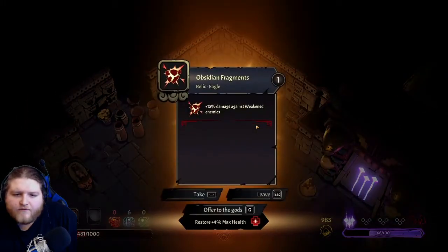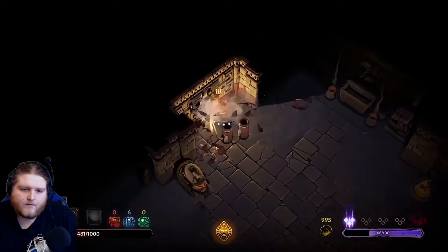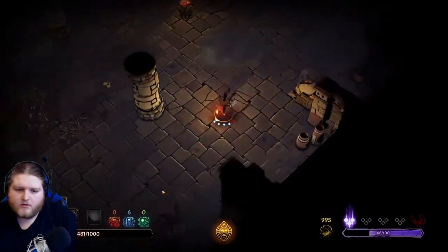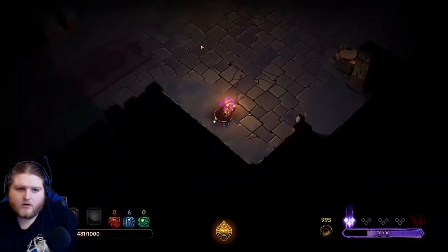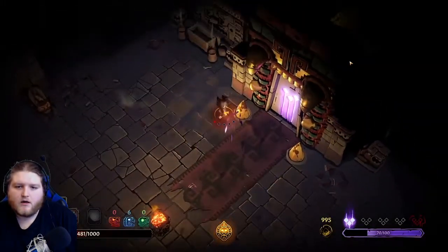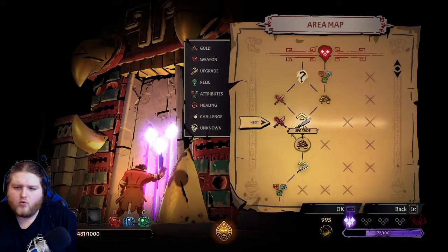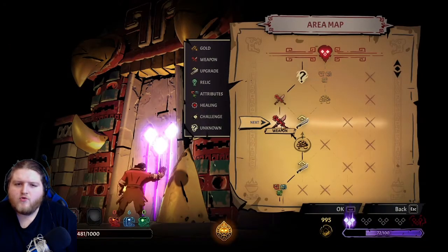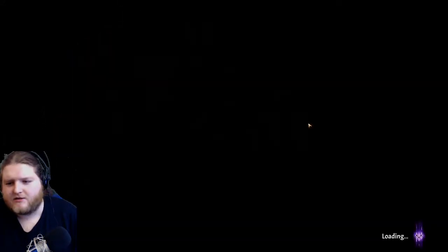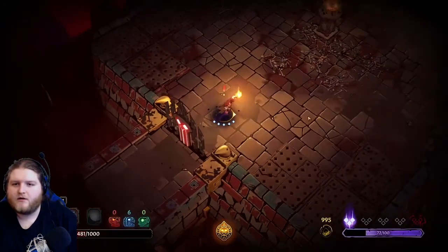A little bit of gold, plus 15 damage against weakened enemies - all right, I'll take it. Any more loot? No, I think that's it. I gotta keep on chugging. A new weapon - I like my weapon actually. I like my sword that catches things on fire, so if I'm in a room that doesn't have a brazier - oh boy.